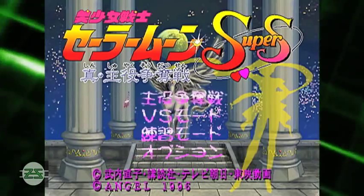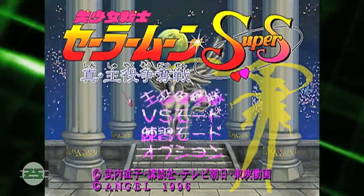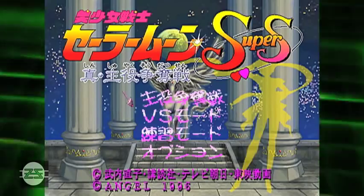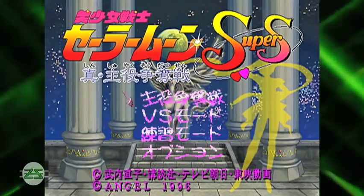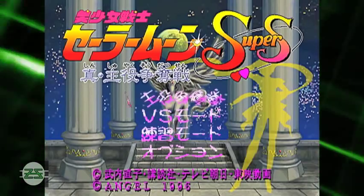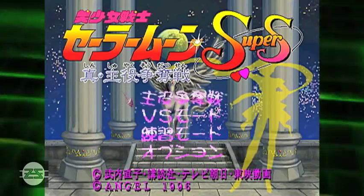As you can tell, it's completely in Japanese, and I just look at this page and have no idea what I'm looking at most of the time. But I was able to figure out that the top option is a story mode, the second one is versus, the middle section is practice, and the bottom one is options.